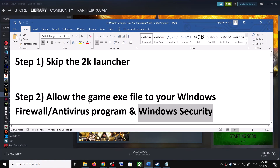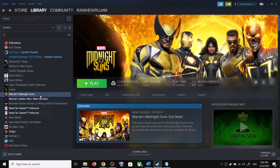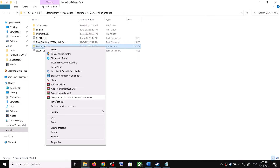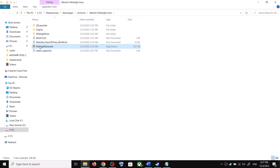If nothing happens when you hit play, run the game as an administrator from the game installation folder. Go to Steam, right-click the game, select Manage, then click Browse Local Files. Make a right click on the game exe and click Run as Administrator. Or right-click, select Properties, go to the Compatibility tab, and check the box that says Run This Program as an Administrator. Click Apply, then OK.